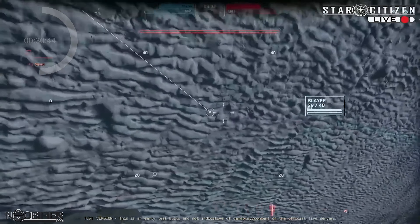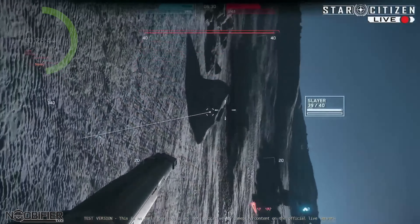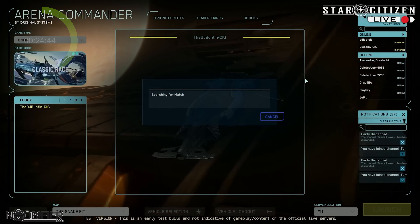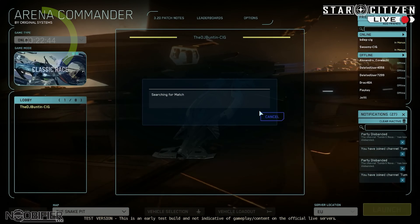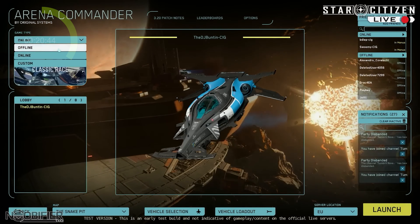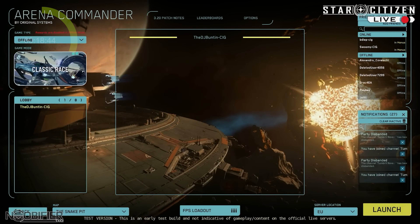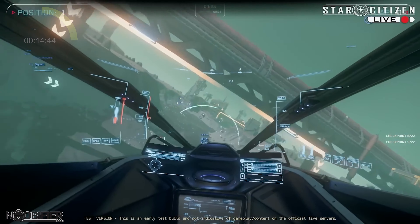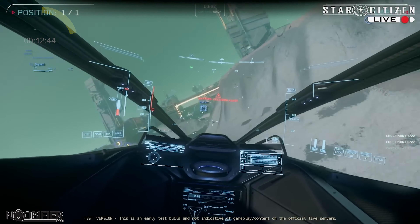At the 50-minute mark, they went into Classic Race. You have a choice of the track, and there's an offline tab which was added — this used to be called Private Race, and it lets you practice. Many of the new tracks are actually PU locations, which is great news as it cuts down on the time sink associated with crashing while racing in the PU.